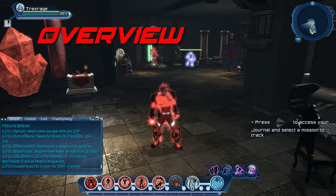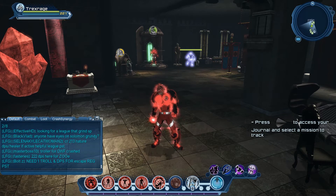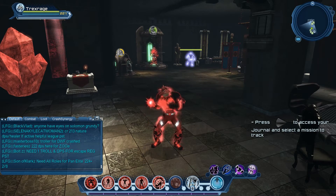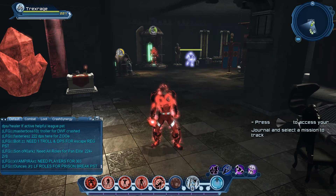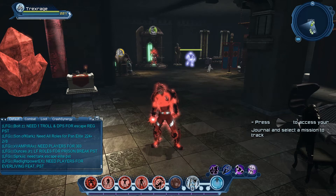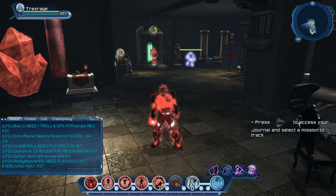First things first, we have to talk about the melee mentality because we're looking at a melee build. The melee mentality is you cannot always be in the boss fights — you have to be able to back out, because most bosses tend to do an AoE right at melee range. You need to learn when to back out and when to back in. As I always say, if you're not dying you're not learning.